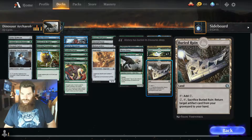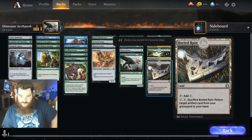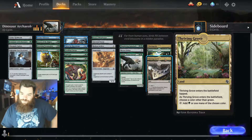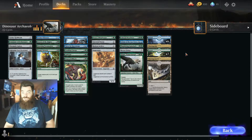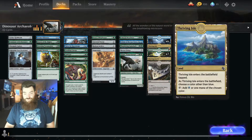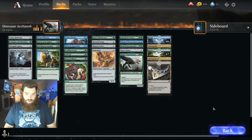As well as one Buried Ruin — sacrifice, return an artifact card from your graveyard to your hand — one Thriving Cove, one Thriving Isle, and it looks like 17 lands total.